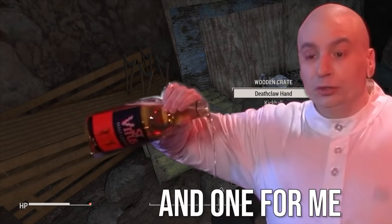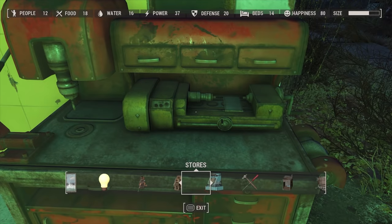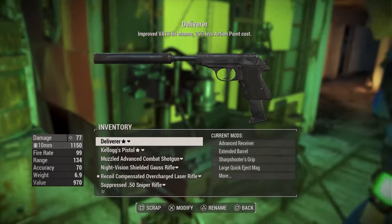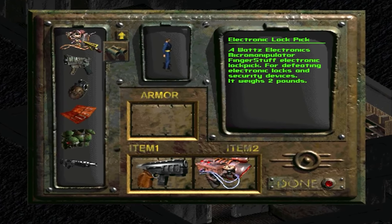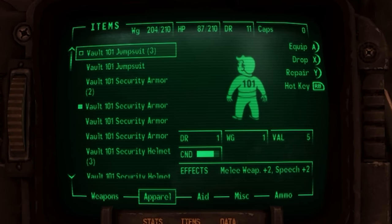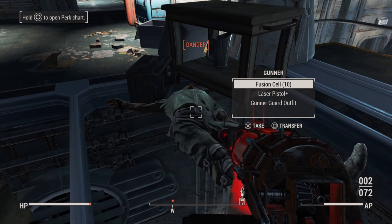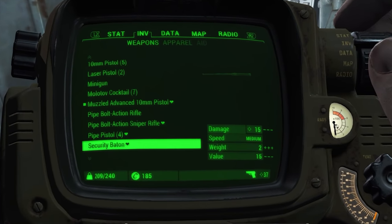In the newer Bethesda games, if there's junk lying around, you can pick that up too. Fallout 4 takes all this looting to the next level with its extensive crafting systems — that loot goes further and does more. Being able to carry the amount of stuff you eventually collect doesn't make a lot of sense, but the fact that you can pick it up is very satisfying, even if it eventually becomes tough to sift through all the junk you accumulate.